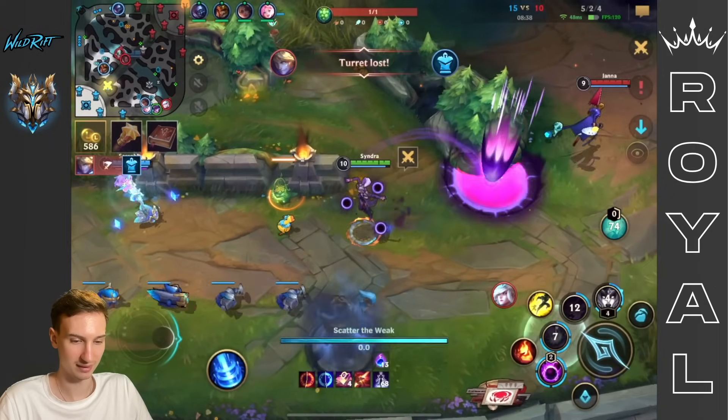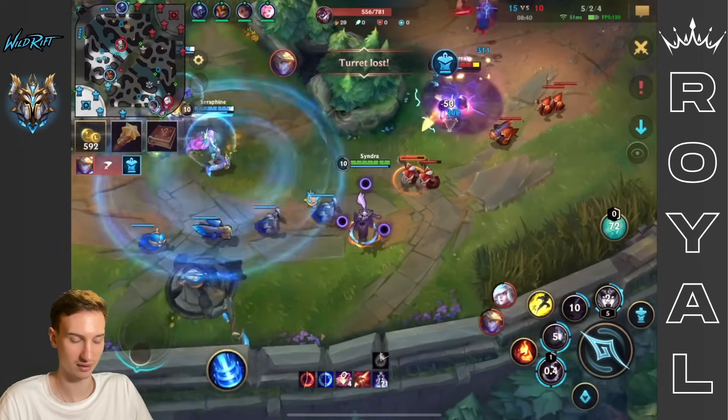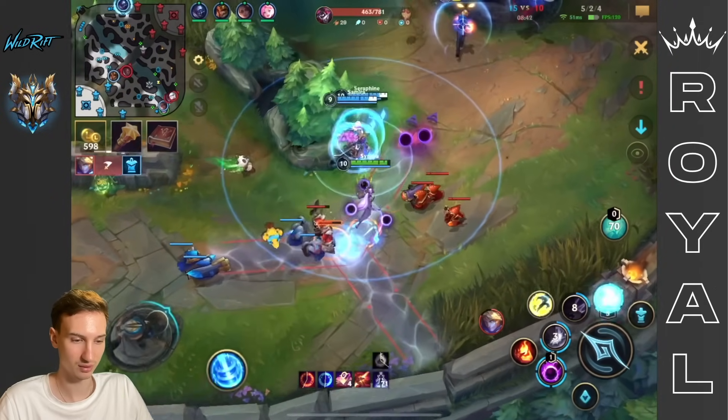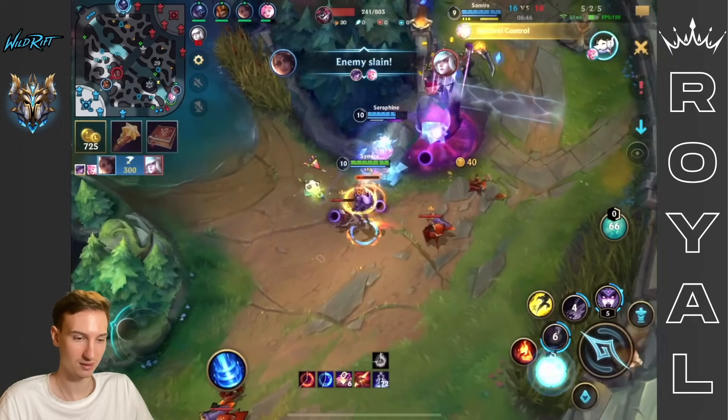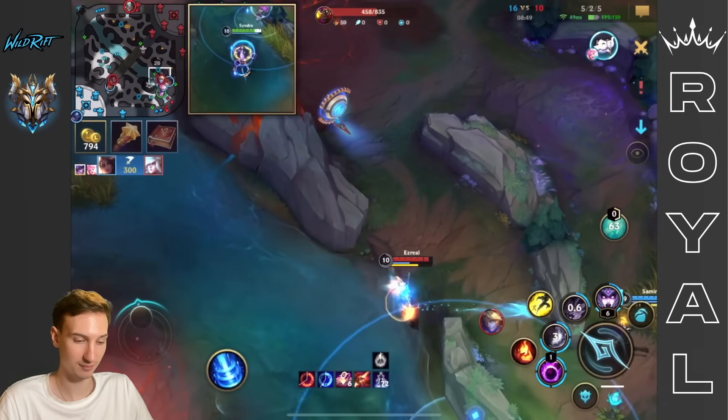When I'm ahead, I take really bad fights and I throw my lead. And when I'm behind, I make desperate plays that just set me even further behind. What I need to do is focus on my strengths — and that's macro. I need to outplay my opponents on the map with better decision making to generate huge gold leads and close out the games.